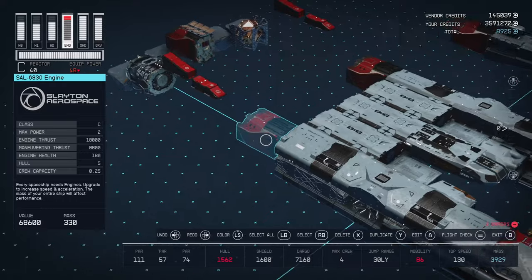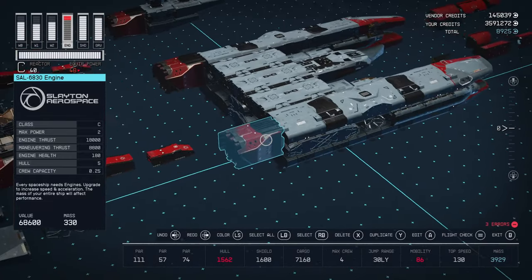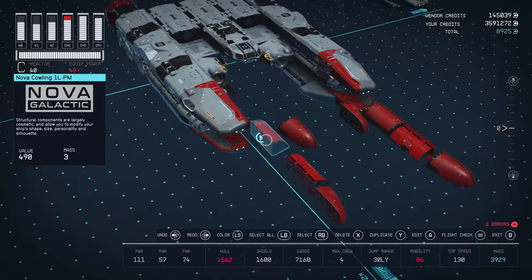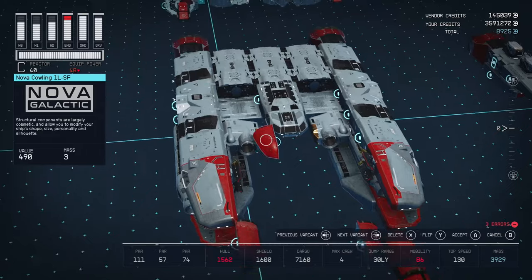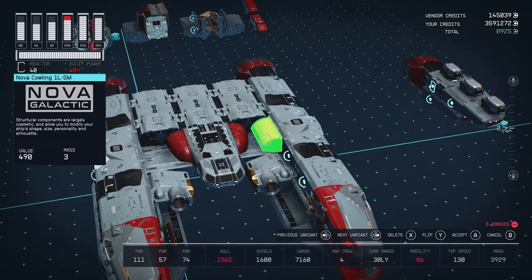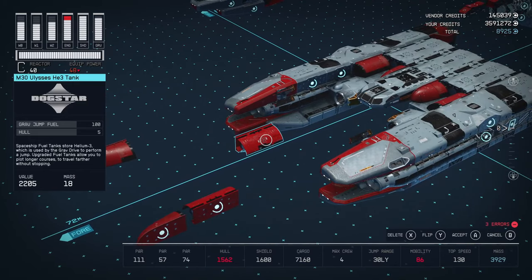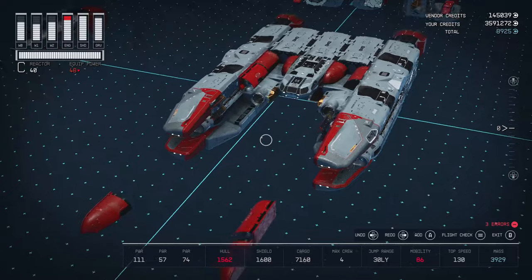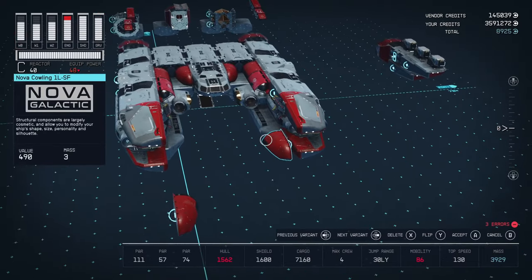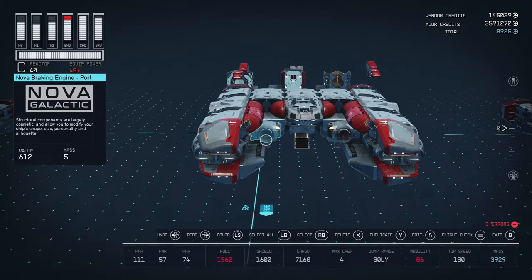We are of course using the SAL 6830s. If you haven't got these, by all means go and get these as soon as you can — if you have to save scum, then save scum to get these engines. They're the best engines in the game. We'll do some decorative snapping here with some Nova Cowlings to fill up that space. And of course I have the M30 Ulysses Helium-3 tanks — really great tanks when you can use the Nova Cowling right alongside it to create these cool swooping curves on your ship. You've got to love the lipstick red.